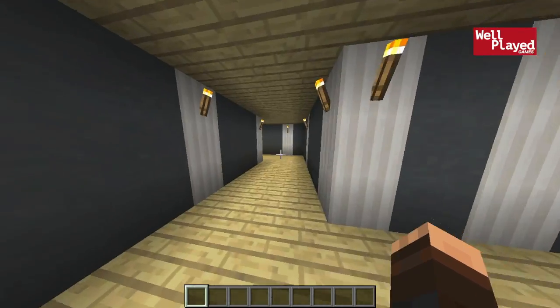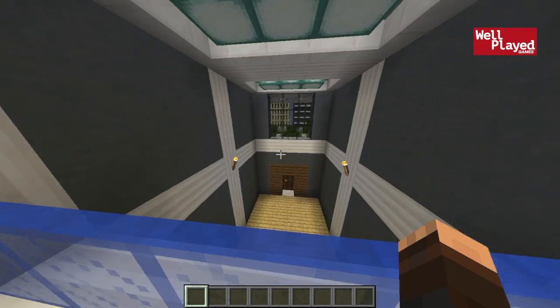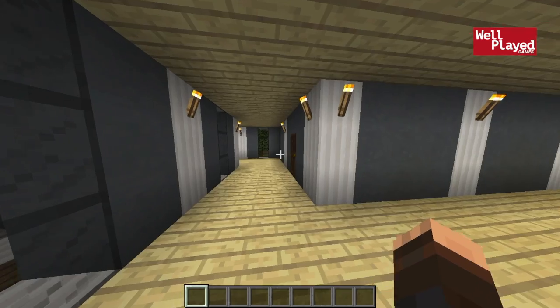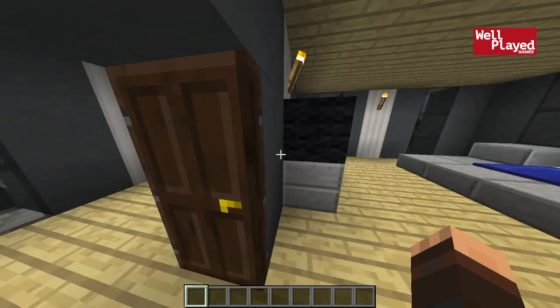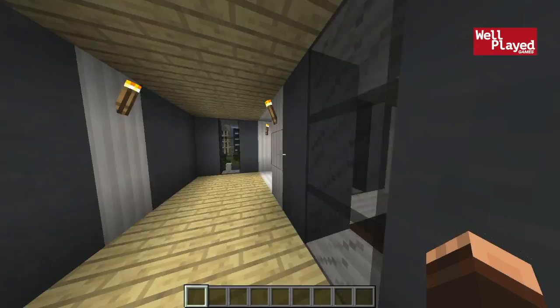If we continue around the corner, we run into the balcony over the front area, which I think is a pretty nice looking balcony. We'll finish out the bedrooms — we've got this bedroom right here, and yeah, that's just another bedroom. Now, if you guys are wondering where do your guests stay, we'll go there in a second.